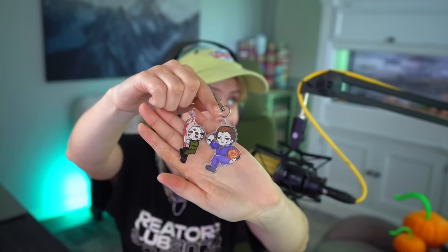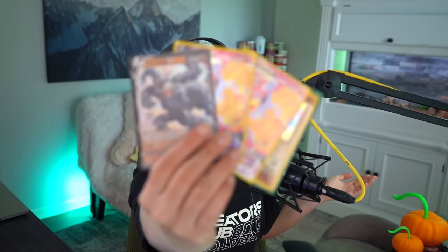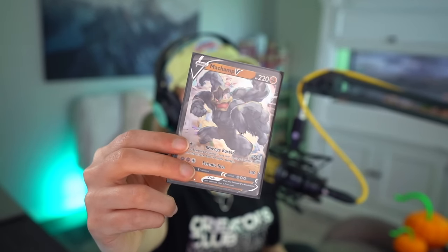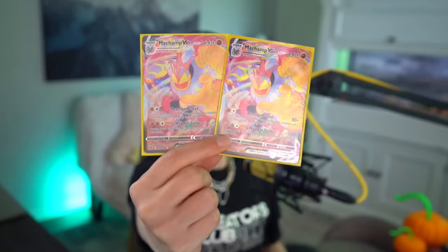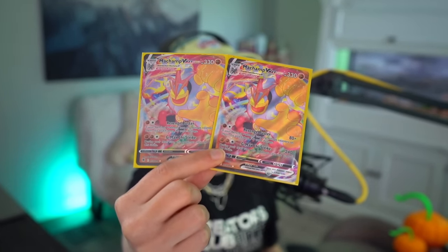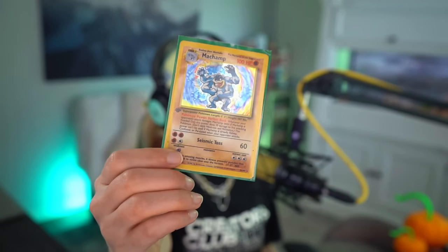I got these little keychains of Michael Myers from Halloween and Jason from Friday the 13th. The Michael one was broken — his leg broke off — so they said I could have them for free, which was very nice. I got some Machamp cards — just a couple, not too bad. Machamp is my favorite Pokémon and I love to collect Pokémon cards of Machamp. I had one already but it needed a friend — I just wanted it. I got two cards that I think are so cool, and of course there was a base set one so I had to get it. It's a little beat up but I don't care; I will love it no matter what.